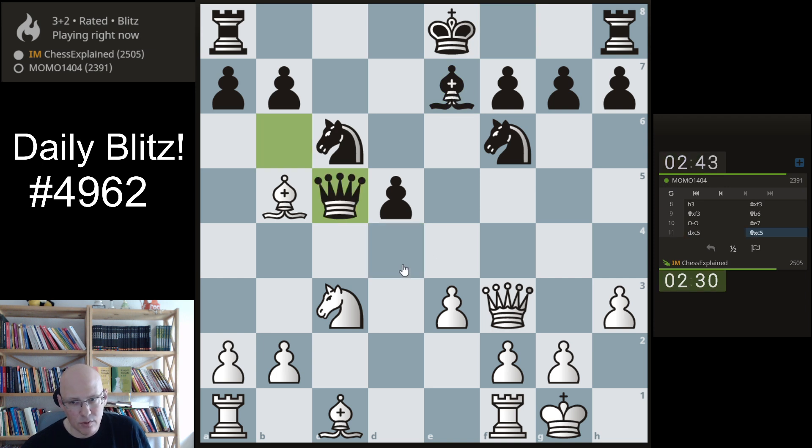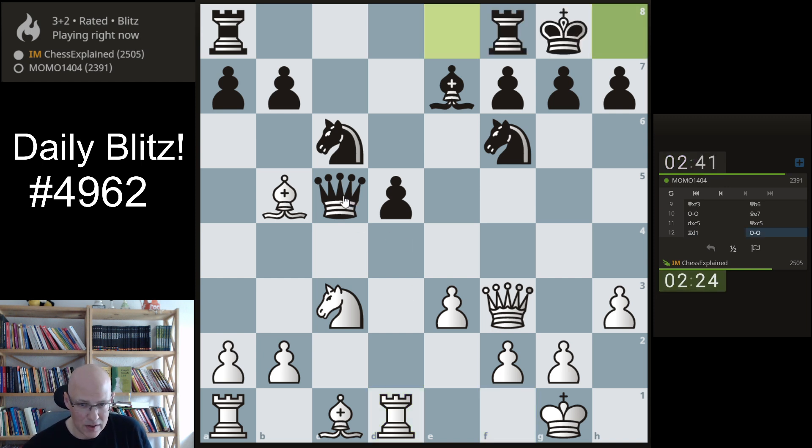He takes with the queen. I can never guess any of his moves. I thought bishop takes looks normal. Queen takes — it's not terrible, just not a move that I expected. So knight takes d5.